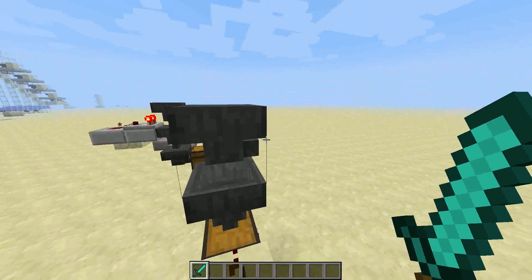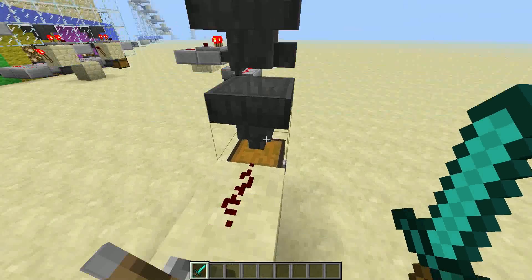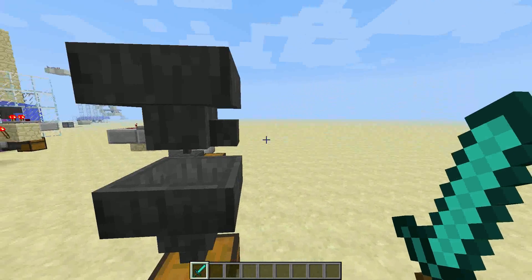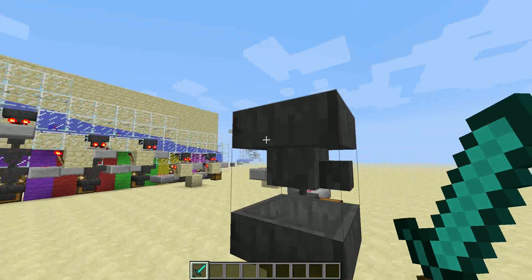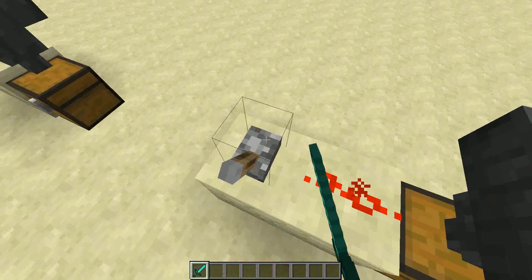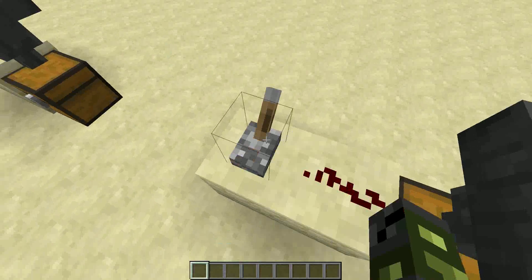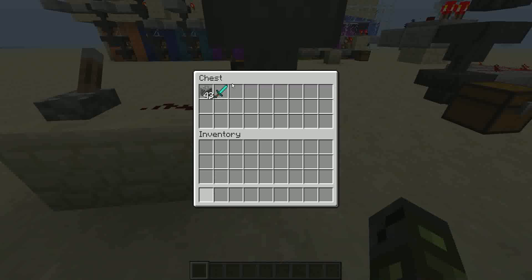Another principle: if a hopper is pointing sideways, it will not put items in the hopper below it — or whatever storage is below it — because it's trying to put them to the side, but there's nothing there. However, the hopper below it can still suck items out of it, unless it's powered. So I can put a sword here and it doesn't get pulled out until I turn this hopper on.